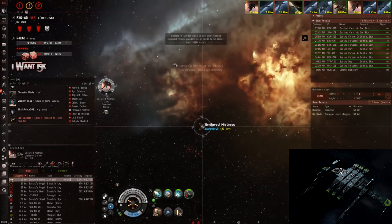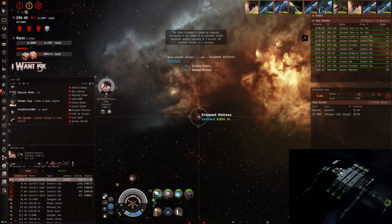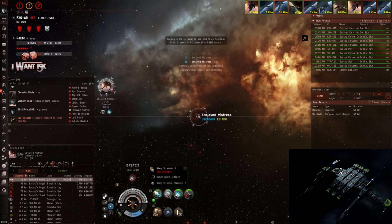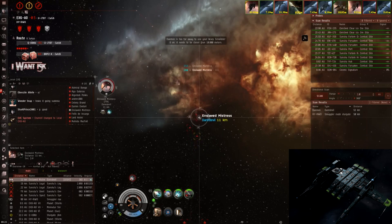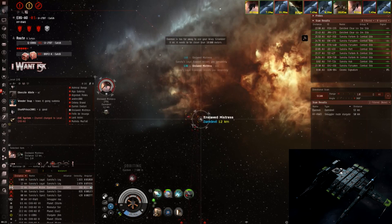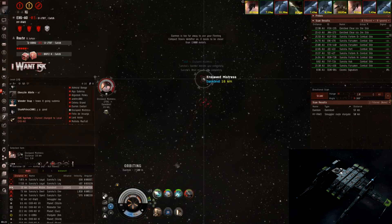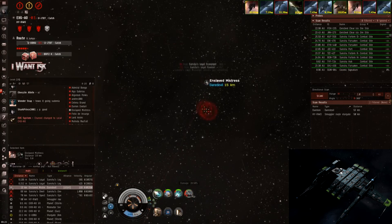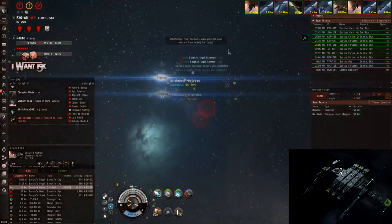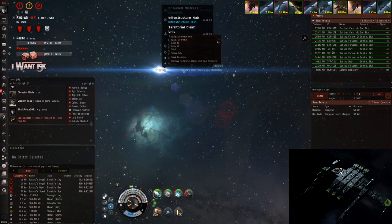You can see he's burning into me now. I'm spamming overheated scram and web on him. It's very, very important that we start the fight at the very edge of range so he gets a web on me but I get the scram on him. This Daredevil actually has a federation navy web — I didn't know that. He didn't actually heat the web, though. As I mentioned, smarter Daredevil pilots can heat the web and then chill a bit before going in to counteract this approach, but he was pretty slow with turning the web on and never heated it at all in this fight.